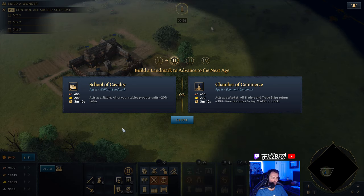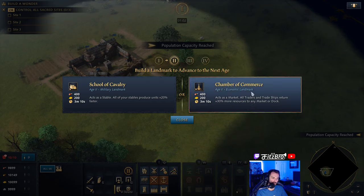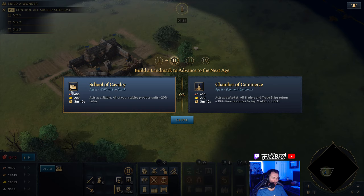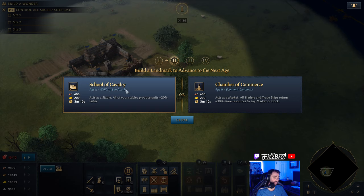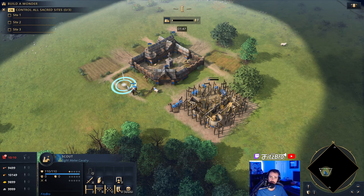That is the age up option I recommend on most maps in most situations. Where I would say the Chamber of Commerce would be appropriate is if you were on a water map. Perhaps having this bonus of 30% more resources to any market or dock could really be valuable in a drawn-out game where you are going to need to rely on trading, or particularly the water for trading. I could see this being more beneficial because it takes more time to get your cavalry in the enemy's base if there are islands. So I would say a water map scenario, Chamber of Commerce is probably a better option. Could you possibly do a rush and get a transport ship and fill it with cavalry? Sure you could. But for that reason, I'm going to go with the School of Cavalry, since we are here on a non-water map.